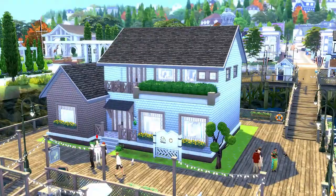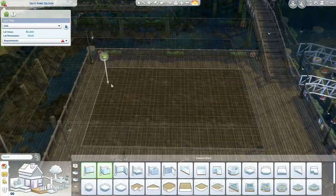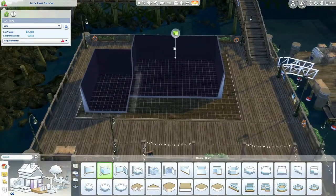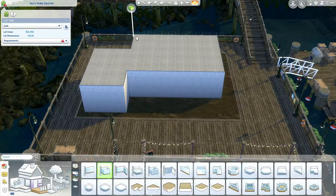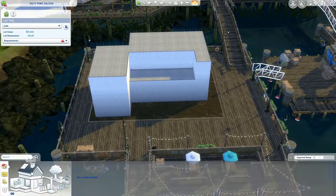You voted for a cat cafe, so I made you a cat cafe. Hey, my name is Tara and I'm building in Brindleton Bay this time. You wanted me to make a cat cafe and I thought that was a really good idea.